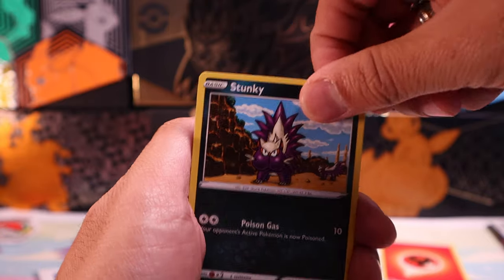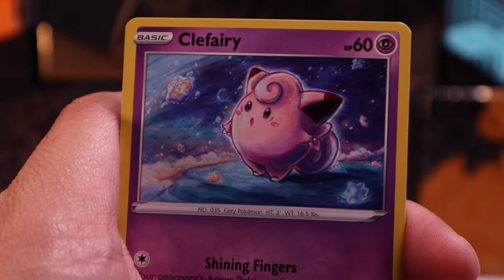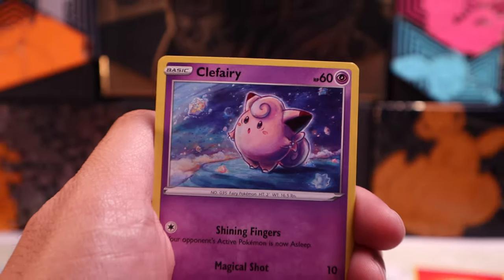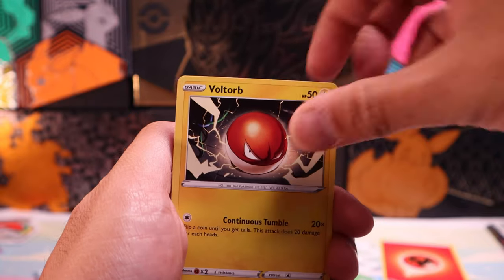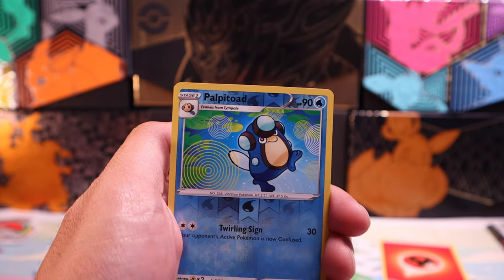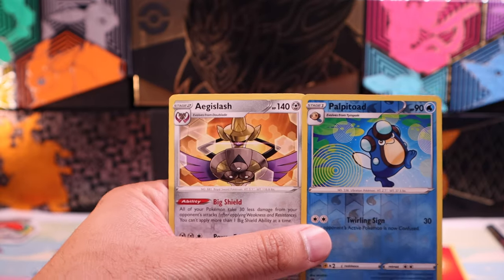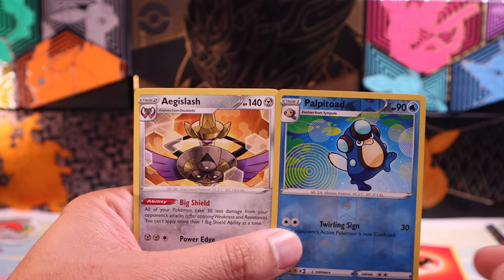I don't doubt you can find good things in here. As for right now, we're not seeing the best. I really like this Clefairy art — look at this little guy, wishing he was back up on the stars, up on the moon, kind of hating that he's back on Earth. Palpitoad. I kind of like these cards from Rebel Clash. You have these little effects, some little patterns going on in the background of these cards.